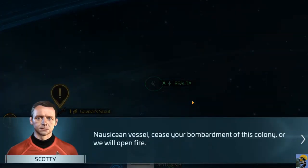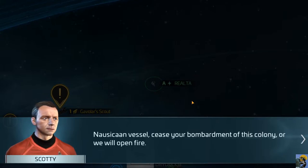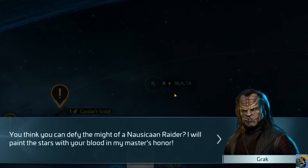A Nausican vessel - cease your bombardment of this colony or we will open fire, says Scotty. The Nausican replies: you think you can defy the might of a Nausican raider? I will paint the stars with your blood in my master's honor. Oh my god, what kind of master wants the stars painted with blood?